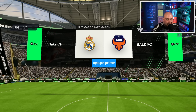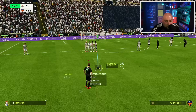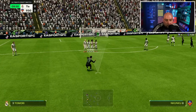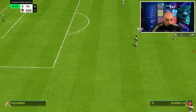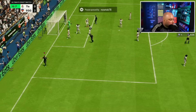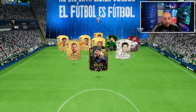Game number one versus TLAXCF. Who have they got? They've got Tomori, Bellingham, Kante, Rice, and Hull - okay, that's good. What a free kick - 2-0! And he rage-quits. Into the next game: Badie, Van Dijk, Gaia, Gerrard, Bellingham, Eusebio, and Francisco - not bad.